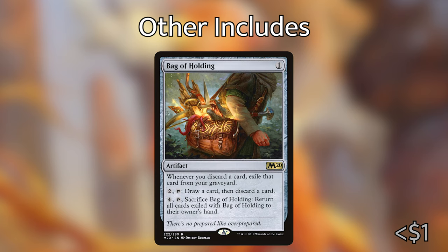Next we have Bag of Holding, an artifact that costs one generic mana. Whenever you discard a card, exile that card from your graveyard. It has two activated abilities: for two and a tap, draw a card then discard a card; and for four and tapping it, you can sacrifice Bag of Holding to return all cards exiled with it to their owner's hand. Bag of Holding could be nuts in this deck. If you've cycled away six cards, they all go underneath it, and you can crack it to get all those cards back. It mitigates the risk of discarding away cards that could be useful late game, but aren't useful now.